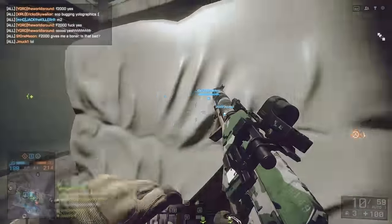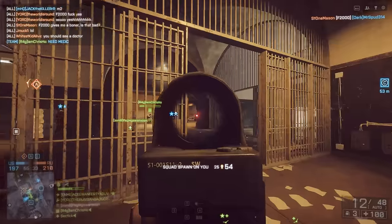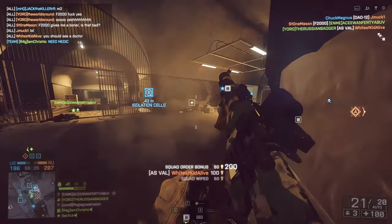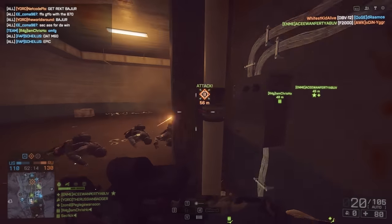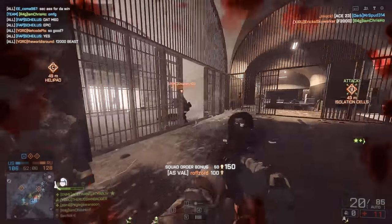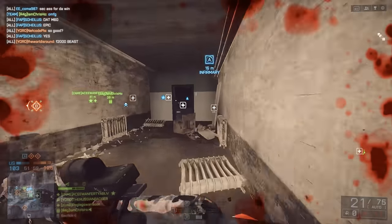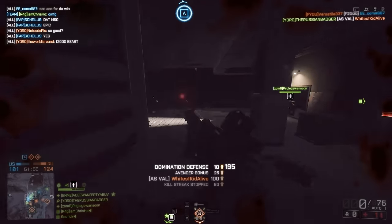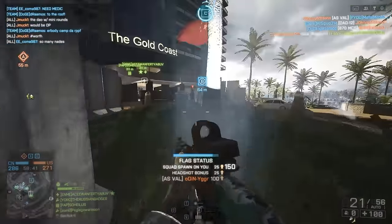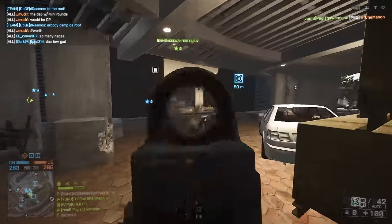Beyond the AS Val's ability to cut people in half, there are certainly some downsides. Number one, the recoil is not ideal — it tends to really bounce around so kills at range don't come easily. This is even harder given the total capacity of 21 rounds, which runs out extremely quickly. At 900 rounds per minute with a 21-round capacity, you're going to be reloading as if you're using a FAMAS. Keep in mind the weapon does have a great tactical reload time. Also keep in mind this weapon absolutely chews through ammo, not only because of the small magazine count but purely the rate of fire.